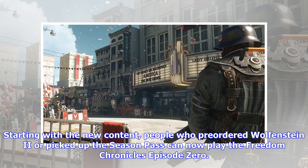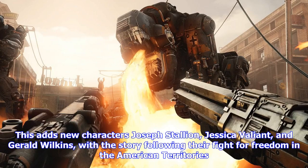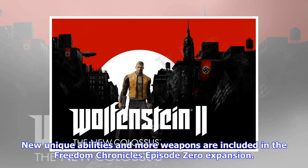Starting with the new content, people who pre-ordered Wolfenstein II or picked up the season pass can now play The Freedom Chronicles Episode 0. This adds new characters Joseph Stallion, Jessica Valiant, and Gerald Wilkins, with the story following their fight for freedom in the American territories. New unique abilities and more weapons are included in the Freedom Chronicles Episode 0 expansion.